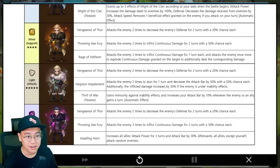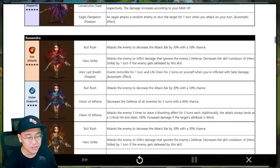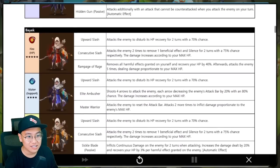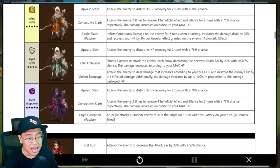The dark LD5 — the dark Evo. We have continuous damage, DOTs, increase all allies' attack power for 3 turns and attack bar by 30%, and afterward all allies except yourself attack random enemies. So you don't know who you attack — sounds like a fun time. So this family is great. Cassandra is great. Bayek — very, very sad. There's only one guy I want from Bayek, and the free LD5. What do you guys think about these skills? Let me know in the comments.